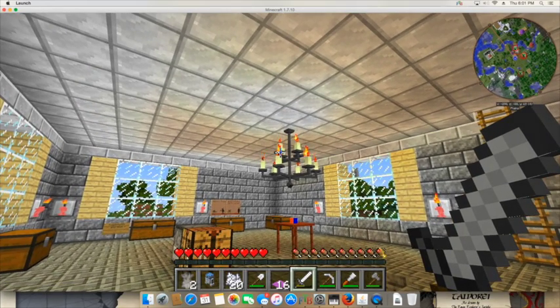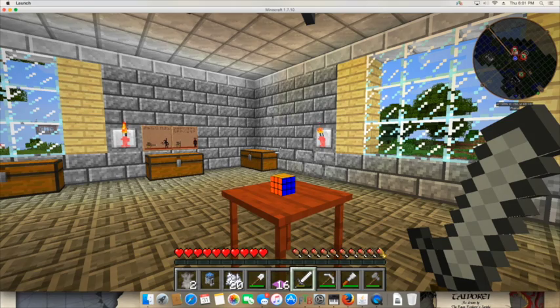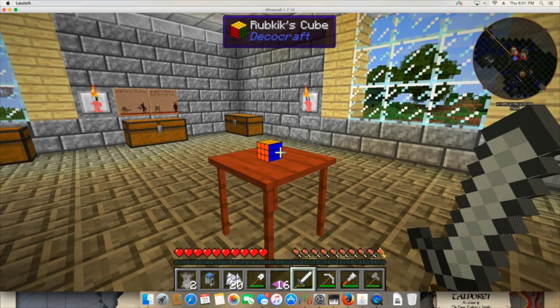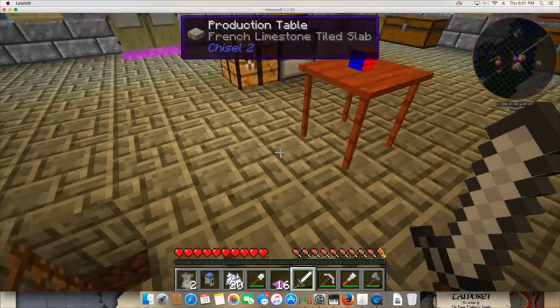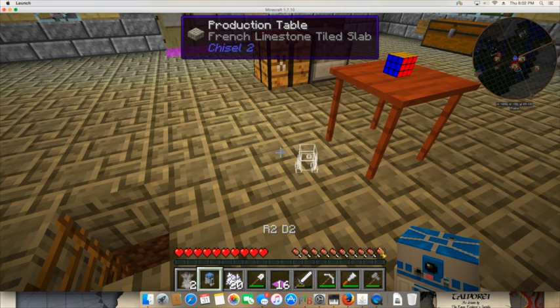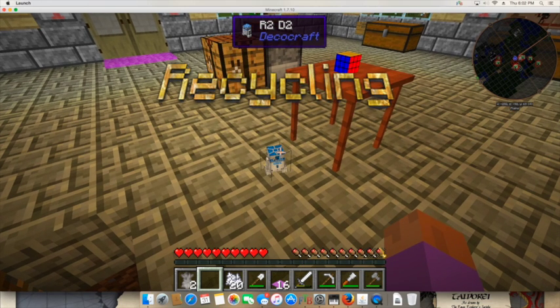I've got something special I want to show off that I made with the bench. Let me find a good place to put it — it won't fit on the table because the Rubik's Cube is there, so let me turn around. What I'm going to put out — and I'm doing this in honor of Star Wars — we have ourselves a little R2D2!